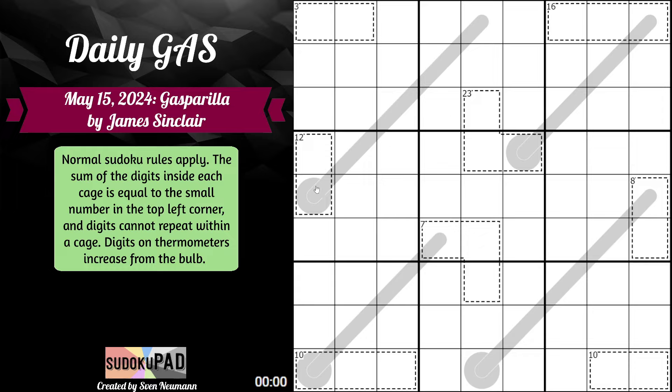Then, for our thermometers here, we have these long things, and the circle bit is the bulb. As we move from the bulb to the tip of the thermometer, the digits must increase. That means this digit will be greater than this digit, this digit will be greater than this digit, and so on up the thermometer for each thermometer. Those are the rules — let's jump right into it.